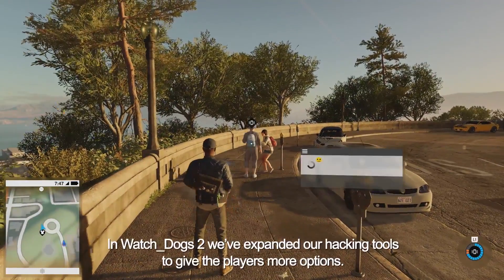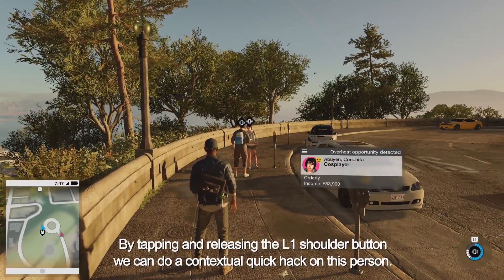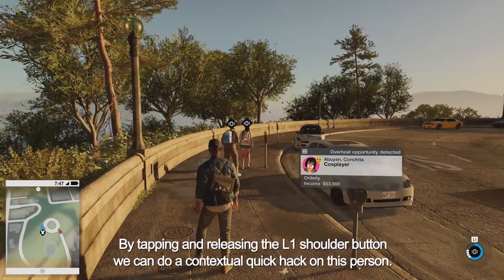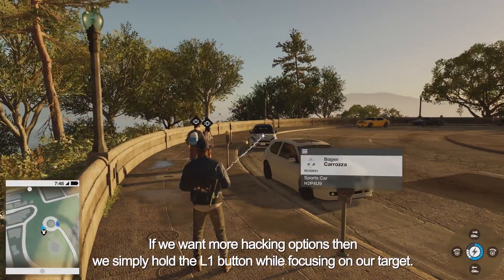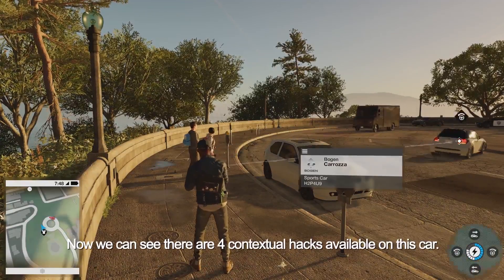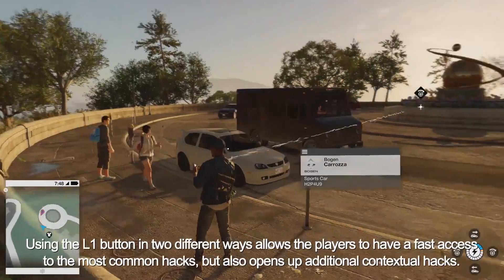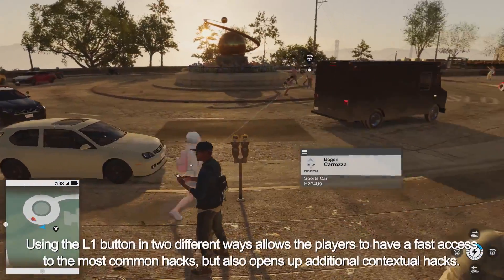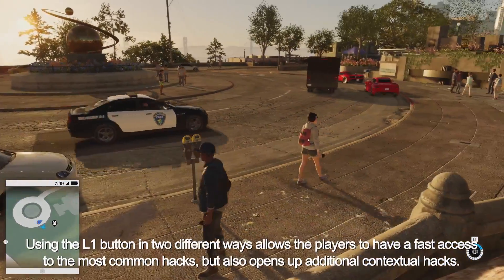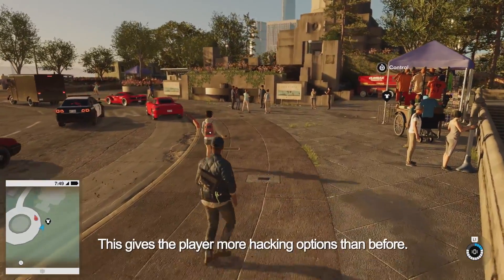In Watch Dogs 2, we've expanded our hacking tools to give the players more options. By tapping and releasing the L1 shoulder button, we can do a contextual quick hack on this person. If we want more hacking options, we simply hold the L1 button while focusing on our target. Now we can see there are four contextual hacks available on this car. Using the L1 button in two different ways allows players to have fast access to the most common hacks, but it also opens up additional contextual hacks.